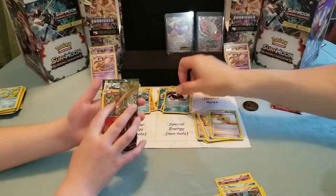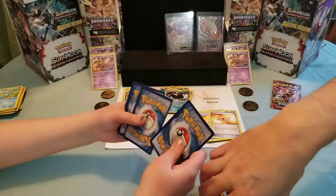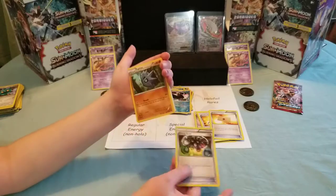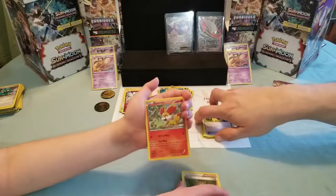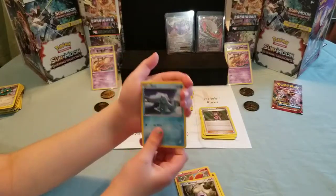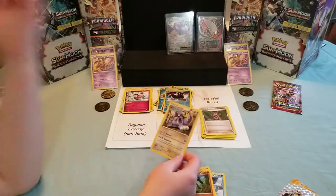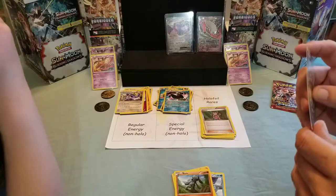One, two, three - I paid attention to make sure I did it. Haunter, Professor's Letter - which professor sent it? Quilladin - I've never seen that in any other set. Doduo. Paras - or the world's largest crab. Staryu. Skiddo, Bronzor. Nice Empoleon Reverse. And the rare is awful - Mr. Mime. Have you noticed no holofoil rares? Very odd.